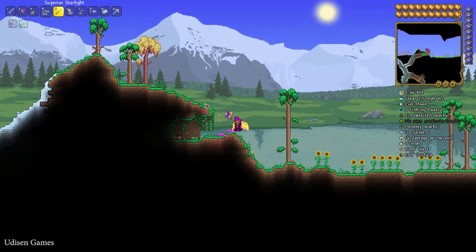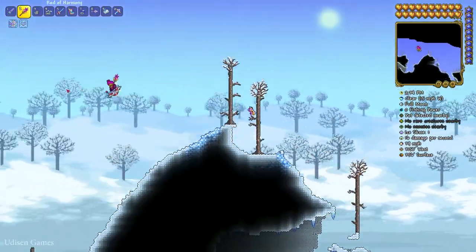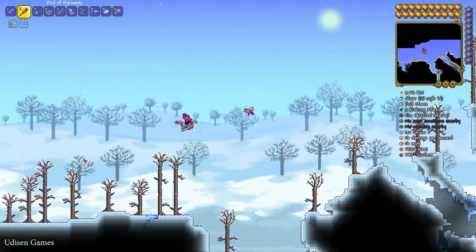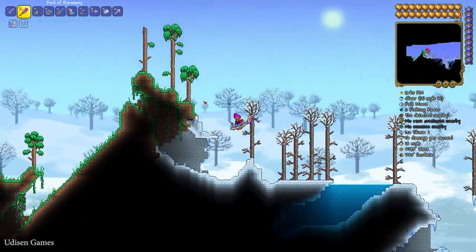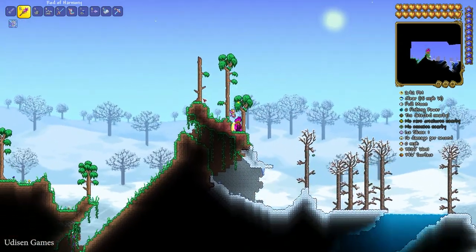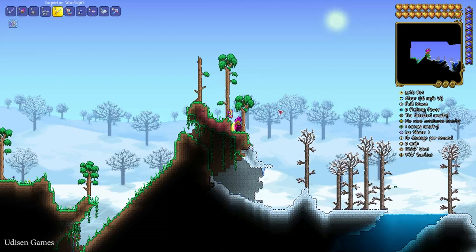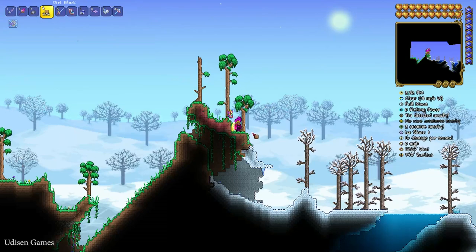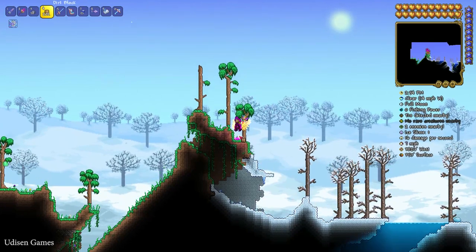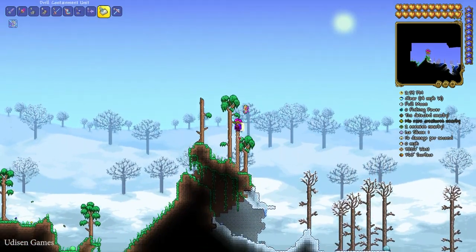Go all the way to the left and through the ice biome completely. Find the left corner of this place. You can use blocks — place a block under you and go up from this place if you want.